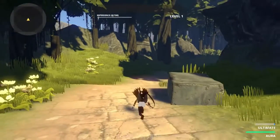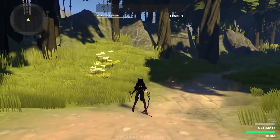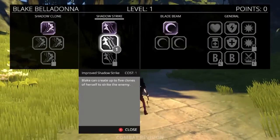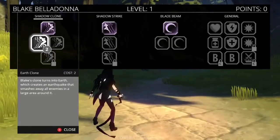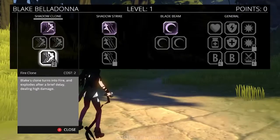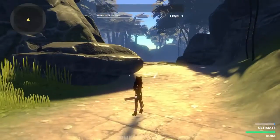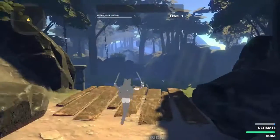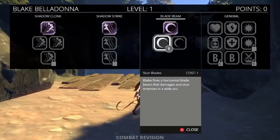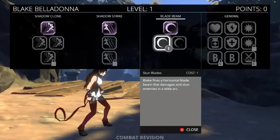Now we have heavy attacks. Different types of attacks are in different places. Blade Beam is now under your shoot button, which is now moved to a different spot on your controller. Blade Salvo, Blade Stun.